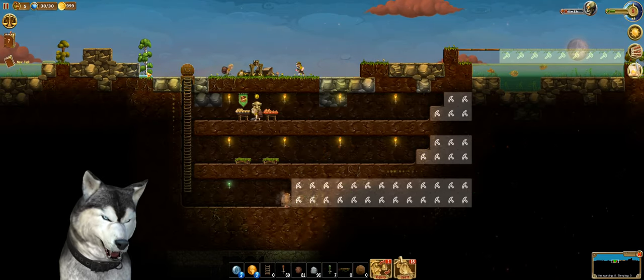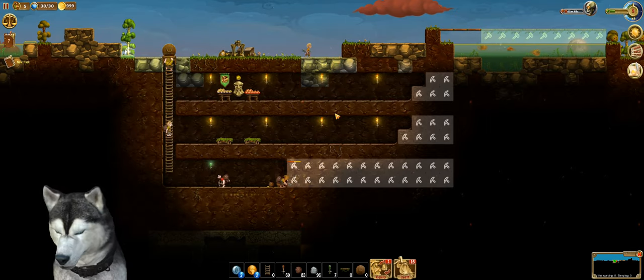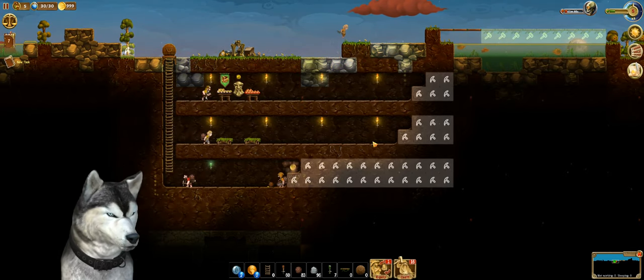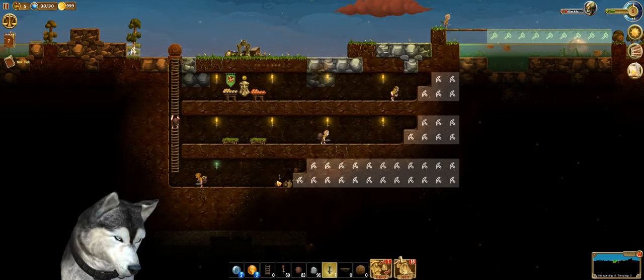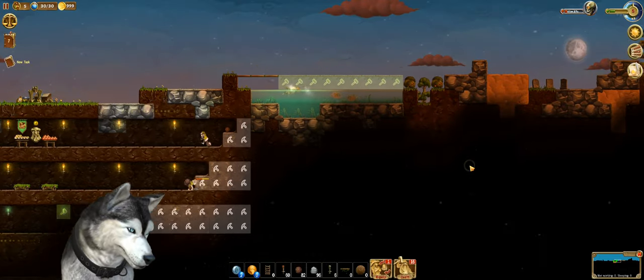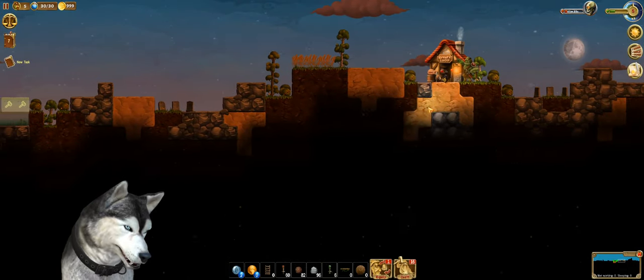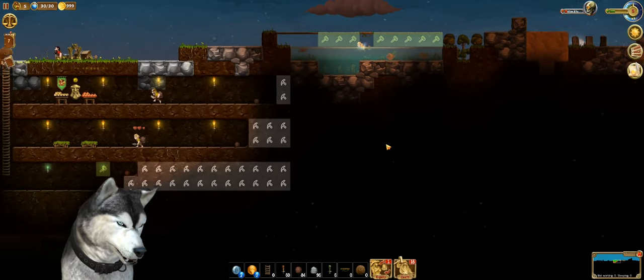More trees growing — that's good because we need more wood. There's a coin that dropped down here. Coins can be used in the shop. I saw the shop over here. When we get there, we can buy some things.